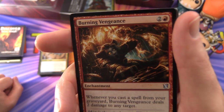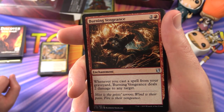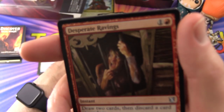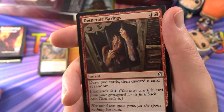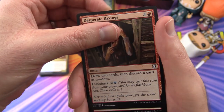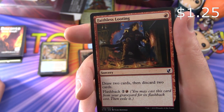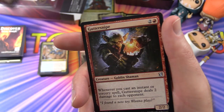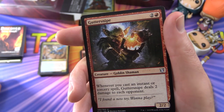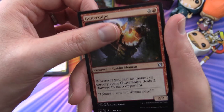Moving on to some red — Burning Vengeance: whenever you cast a spell from your graveyard, it deals two damage to any target. Desperate Ravings draws two cards and discards a card at random, with flashback for two and a blue. Faithless Looting draws two and discards two, flashback for two and a red. Gutter Snipe is a Creature Goblin Shaman, 2/2 for three — whenever you cast an instant or sorcery spell, Gutter Snipe deals two damage to each opponent.